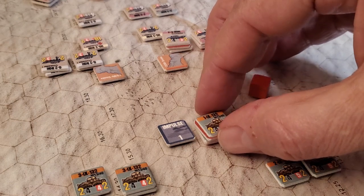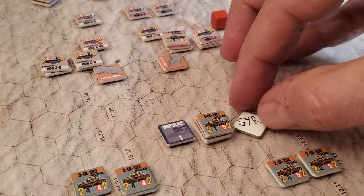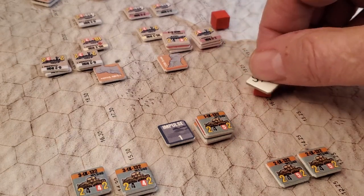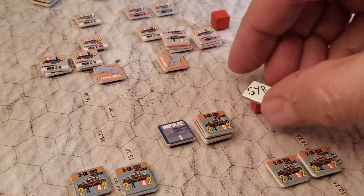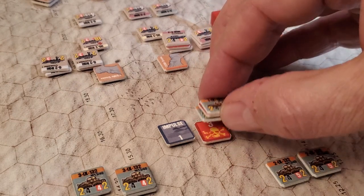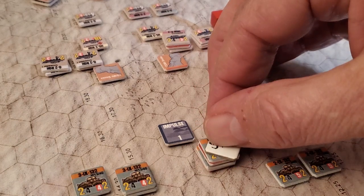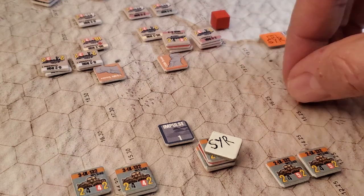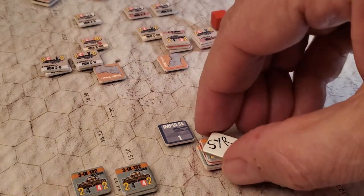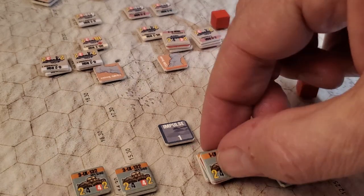That causes, in this game, an automatic save-yourself retreat, SYR. When you conduct an SYR that's called an obligatory SYR, you have to lose half — three steps. There were six steps left after the three losses, because there were nine total. So they lose three, and then they begin their three-hex retreat. They move one hex to here — well, that's an overwatch trigger again. So these guys can fire at them again, and they did, inflicting another three steps. That's nine tanks.